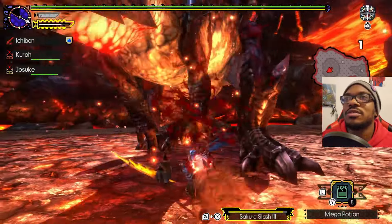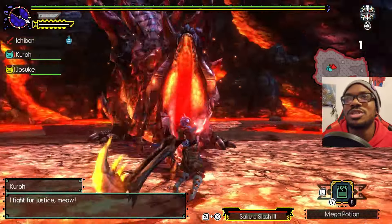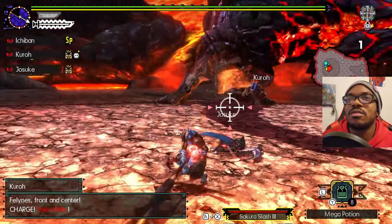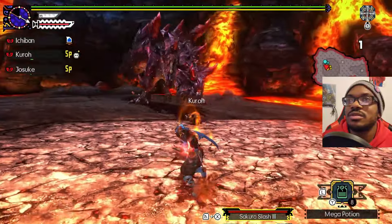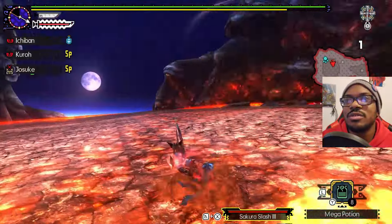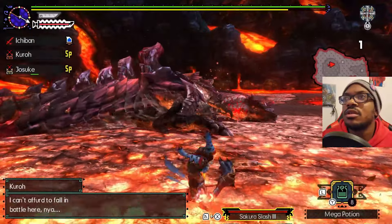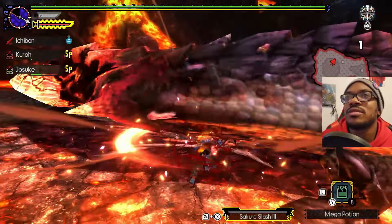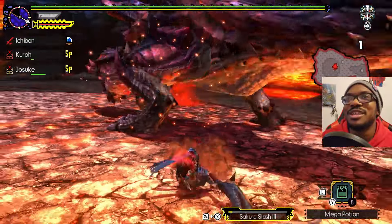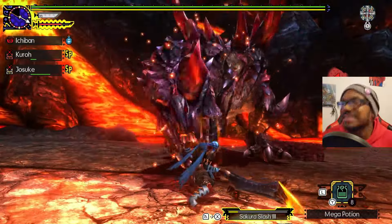I'm going for it. I missed. At least I can give little pokes on the tail. Run, shoot — you've got to stop with the running shoot. Go for the tail. I don't know what made him fall over, because I didn't really hit him hard. I can't see. We're going for it. That was so close.